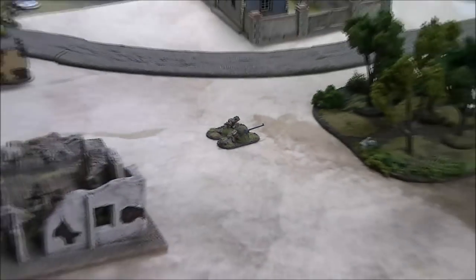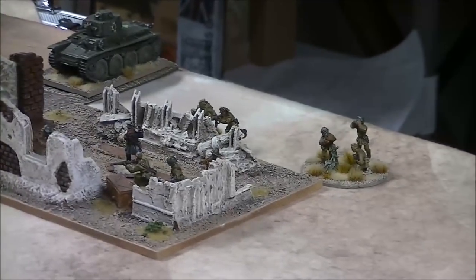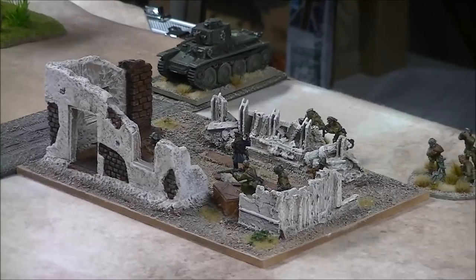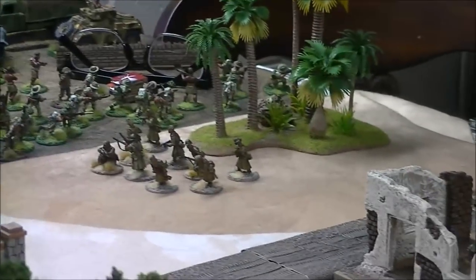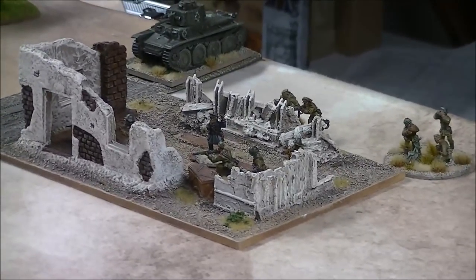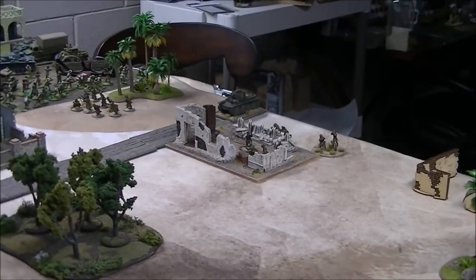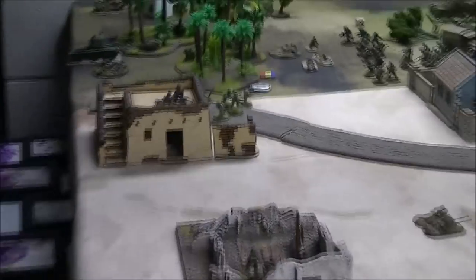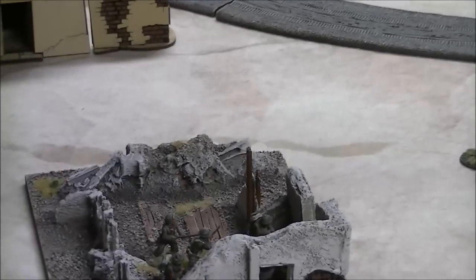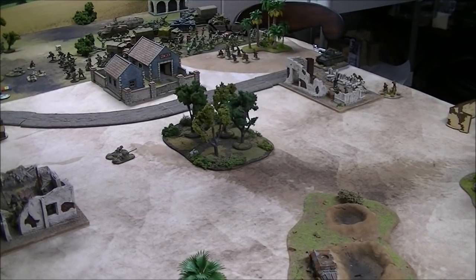Scenario one: we're talking about the anti-tank rifle. For demo purposes we've got a little Romanian mortar squad in some cover, a lieutenant behind, another squad, and a Panzer 38(t) — a light tank with eight armor, a light anti-tank gun, a coaxial medium machine gun, and a hull mount machine gun, coming in at about 135 points. The British have a medium machine gun on top of a building, a Gurkha squad, and another squad.